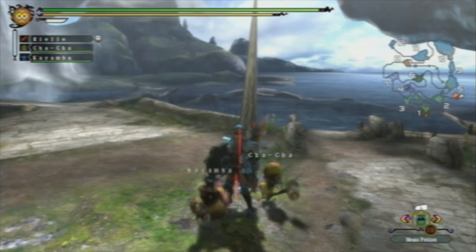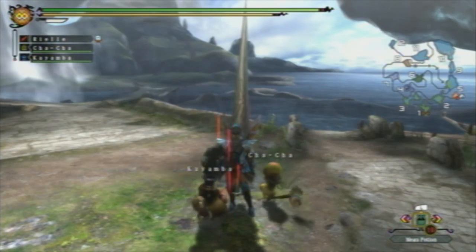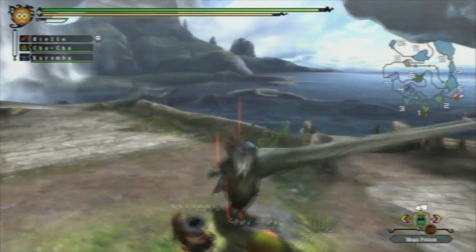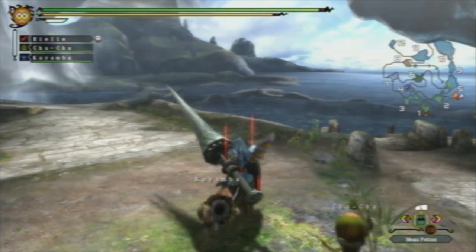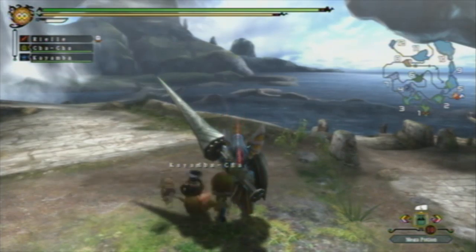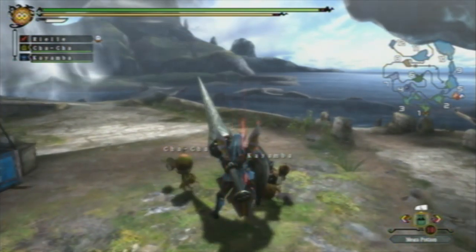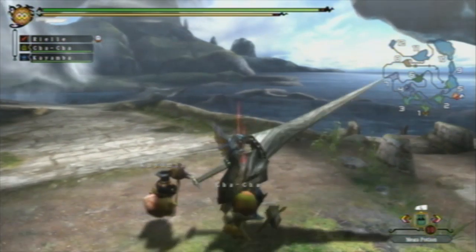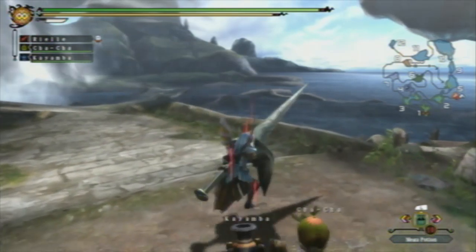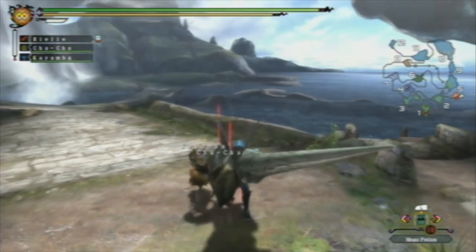That's basically the mechanics of sheathing and unsheathing for the Lance. Now let's talk about the types of attacks the Lance has — it only has a few. If you press X, you'll do a forward stab, hitting directly in front of you low to the ground with a fairly good amount of reach. If you press A, you'll do an up stab, which is basically the same thing but angled upward. You'll do this if you need to hit a higher target, and it does more damage than the forward stab. The forward stab does tend to move you forward a lot further than the up stab.